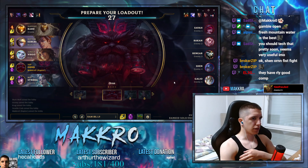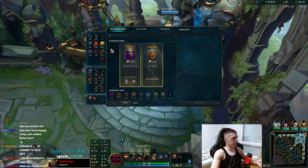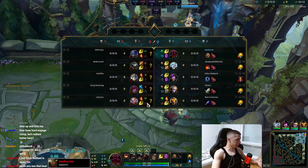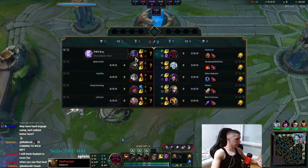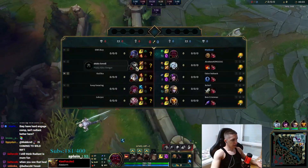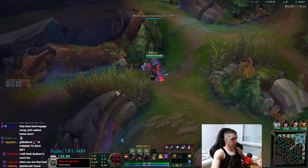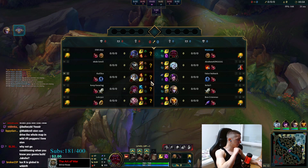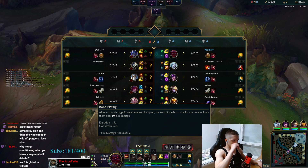Gargoyle after that. I don't think I'll need Radiant this game, probably not. I'll decide because it just depends on game state — I can decide Radiant immediately or Yaksha immediately because I need to see how the rest of the enemy team is doing. I can even not go Sunfire. Why not go Conditioning when you know you're building tank items? Because Shen is an early game bully and Bone Plating really helps.